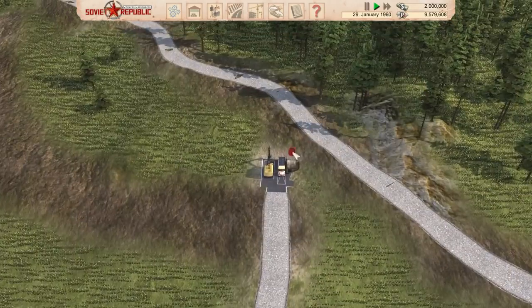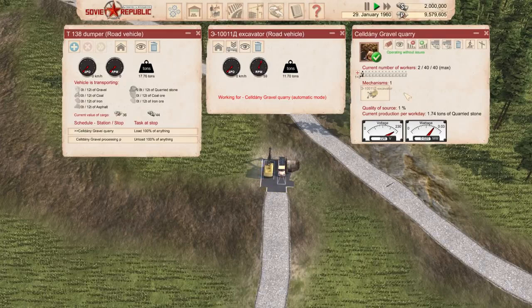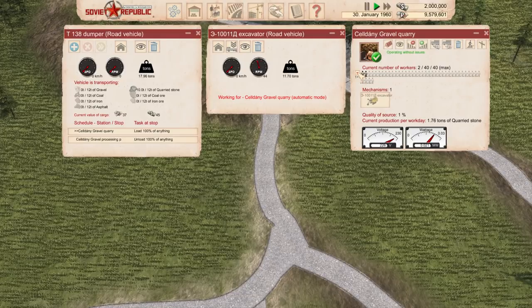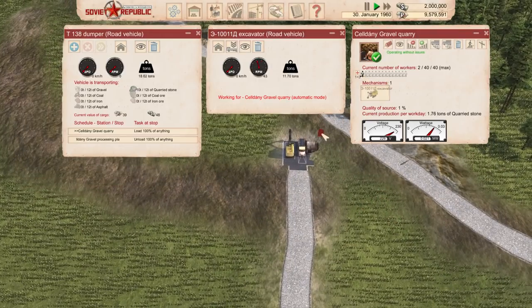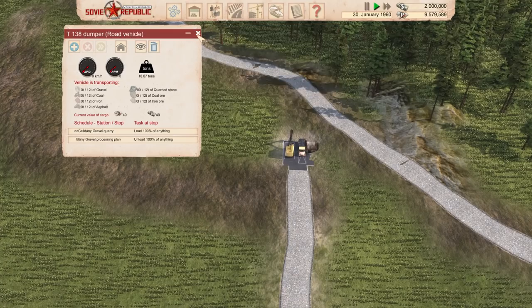In the meantime, the truck should be getting filled — this does seem to be going well. We don't have many workers in this area, so we need to try and get more buildings to have more workers. Current production per workday is 1.75 tons, which is okay I guess, but it could and does need to be a heck of a lot more. We need to get more workers.